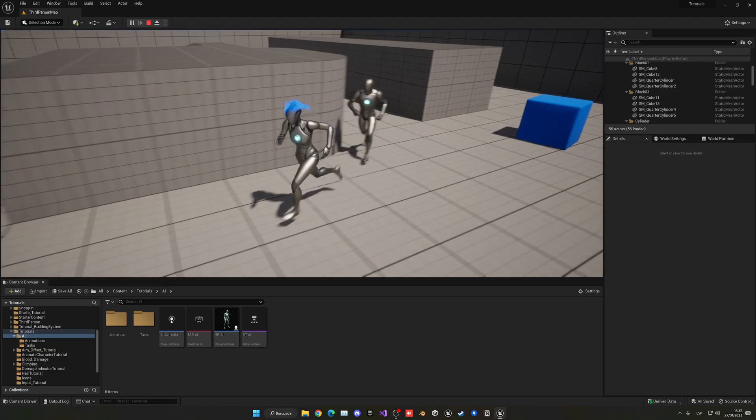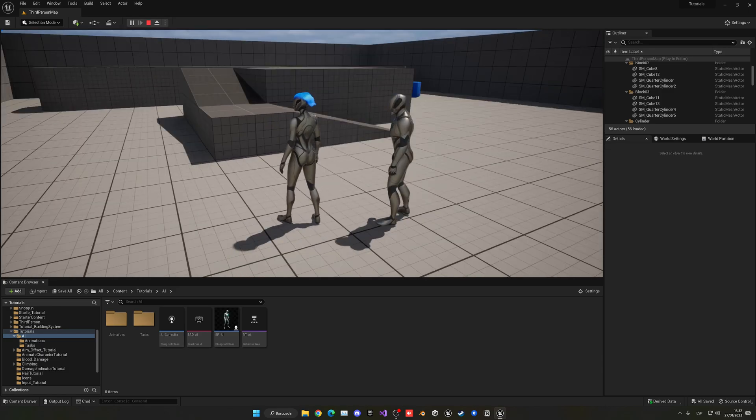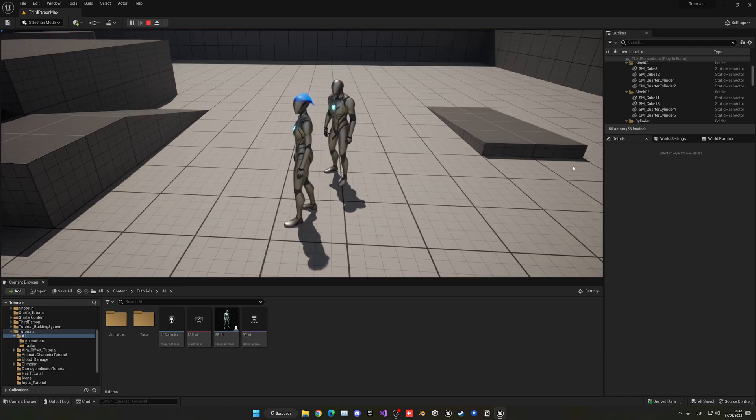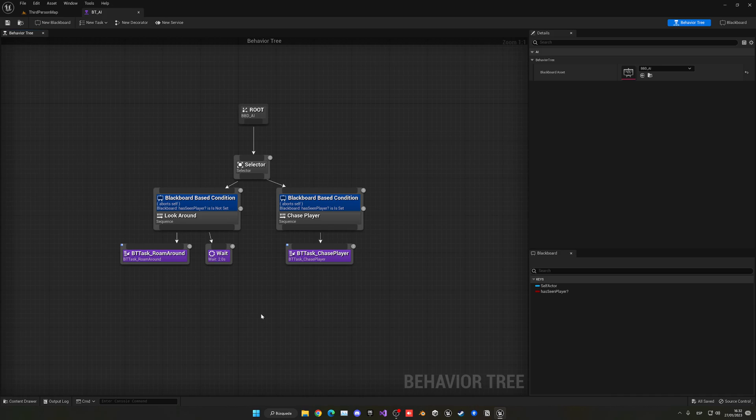Now what we want to do is make the AI attack us when it gets into a certain distance from us. For example, when it gets very close to us, it will start attacking us with an animation and send us damage. So let's go ahead and open its behavior tree.